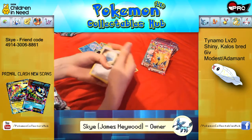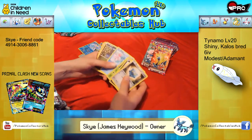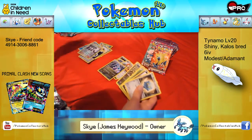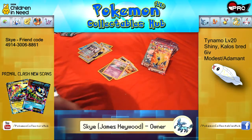Doing as fast as I can. Bronzor, Purloin, Sewaddle, Frillish, Dyna, Reverse Sycamore, Musharna, Rare, Sylveon, Lumineon and Golbat.